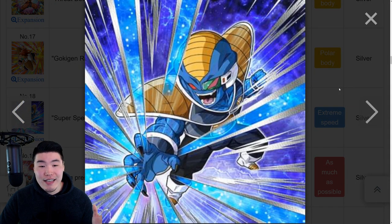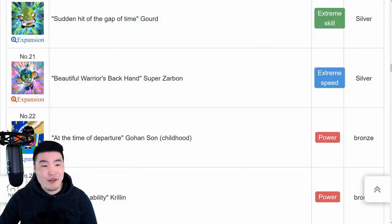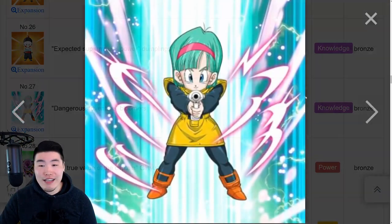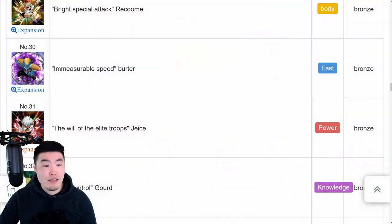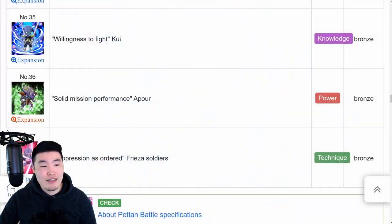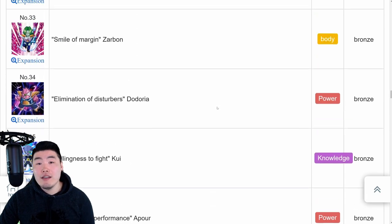I think they look great. We have Ginyu, another base Goku, Galdo, Jace, Gohan, Krillin, Yamcha, Tian, and so on and so forth. It looks like the first pack is going to be a Namek Saga themed pack. So yeah, 37 total stickers - those are all the stickers we currently know about. I'm pretty sure these are all the ones that will be obtainable upon the game mode's launch.